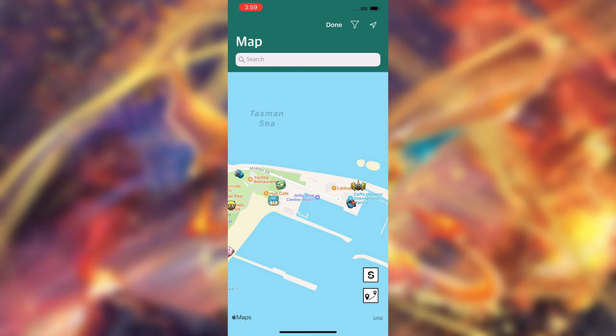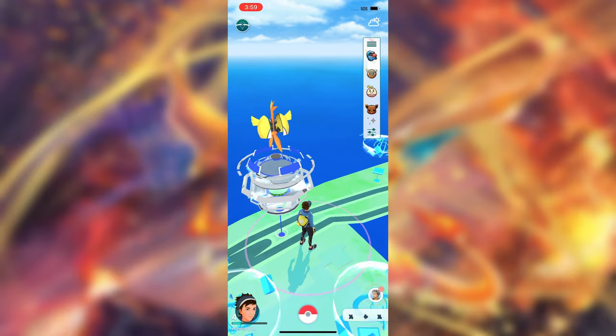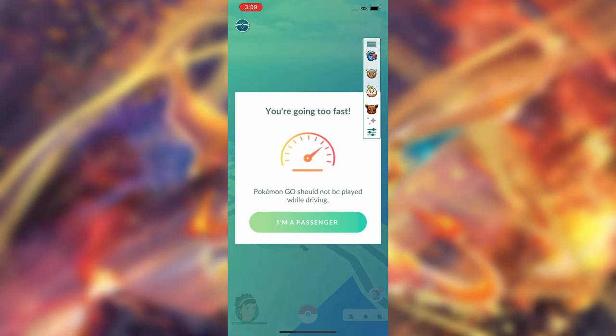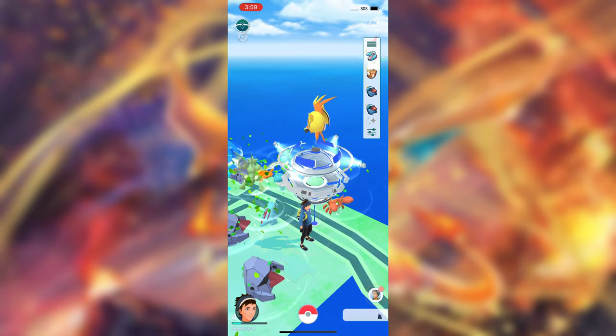As you guys can see, we've got the map settings and everything and we can just go ahead and hold a point and press teleport, or we can auto walk or do whatever we want. And as you guys can see, I just get teleported right there. In this video today I'm going to be showing you how to do this. This is going to be completely ban free and by the end of this video, in about four minutes, you're going to have this as well.